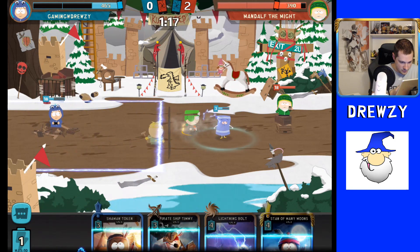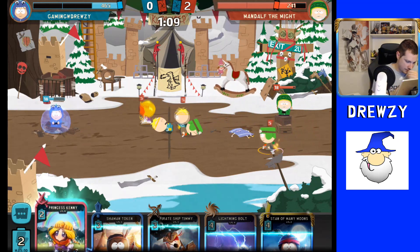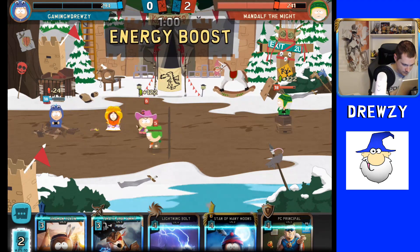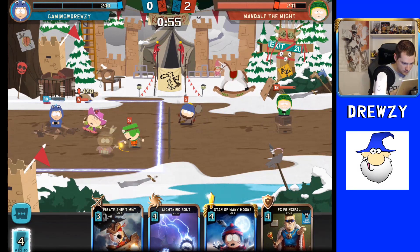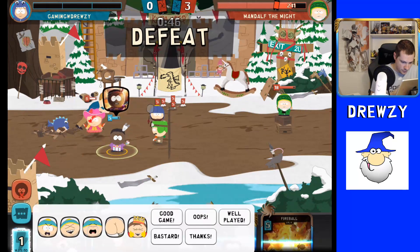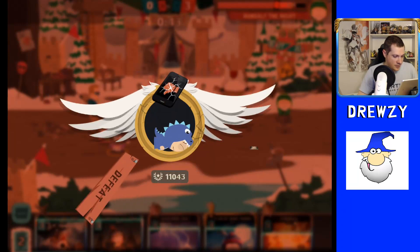Somehow two of those rats still survived from that fireball placement. This is looking like a lost cause here. Flame McKinney first — it's down. This will stop Butters. Good game by Mandrift the Might — definitely the Might. He had much higher level cards than I did in this match. Oh well, can't win them all.